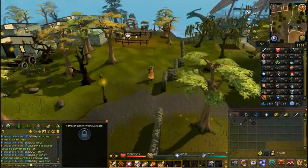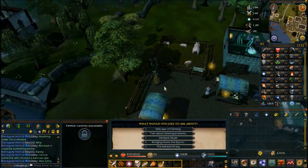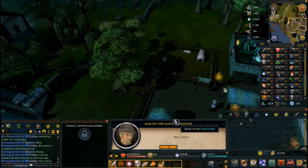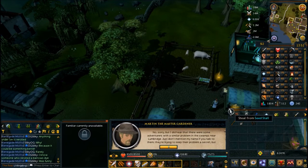Head back to Martin the Master Gardener in Draynor — it's a short walk. Speak to him and choose the second chat option 'Talk about farming problems.' He'll get excited about the possibility of fairies being the actual cause of the issues.